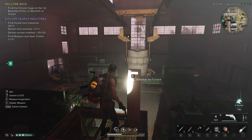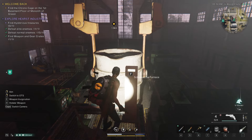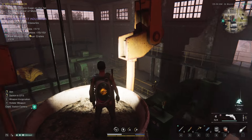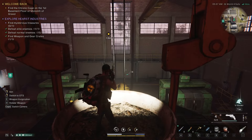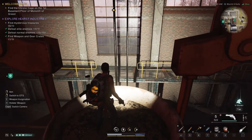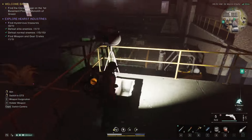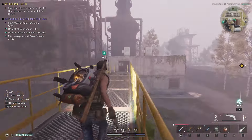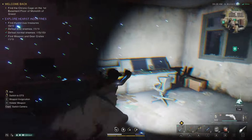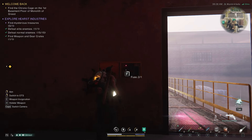Let's go to the other side. There's going to be a container over there you can loot. So I already did that. And then let's see over here, is there another fuse box here? There's the third fuse box.